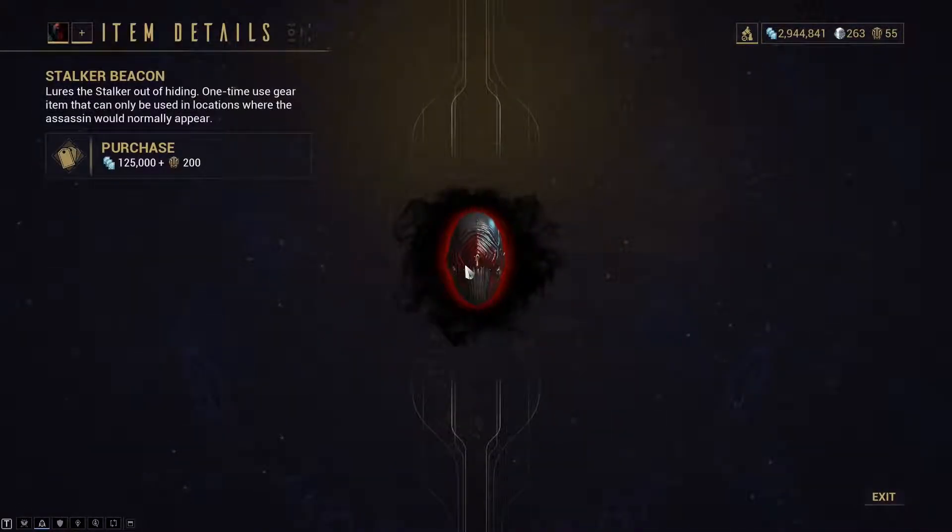They have the Stalker Beacon — I haven't seen it yet but it's probably been there for a while since I stopped playing for about a year or two. You can use it to lure out the Stalker, but I think he needs to mark you first before you can use it. If you want to farm his Dread, Hate, and Despair, it might be a good thing to use. It's a one-time use item though, so take care of that. At 200 ducats for a one-time use, it's a lot — but if you still need his weapons, it might be worth it.